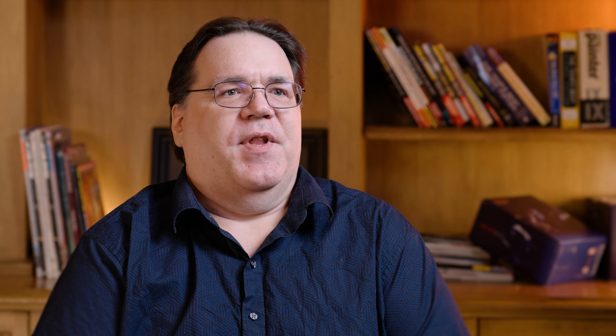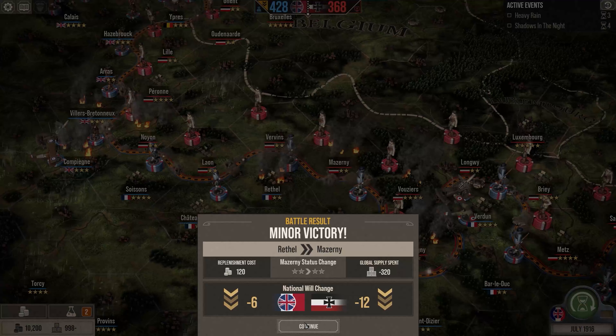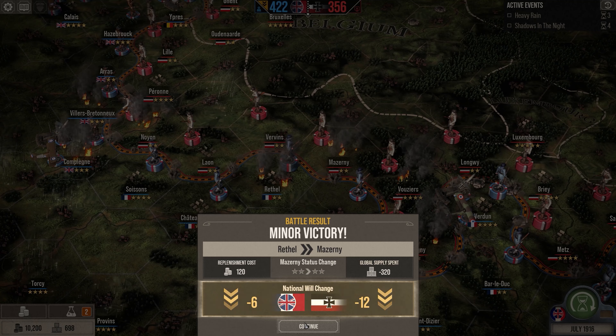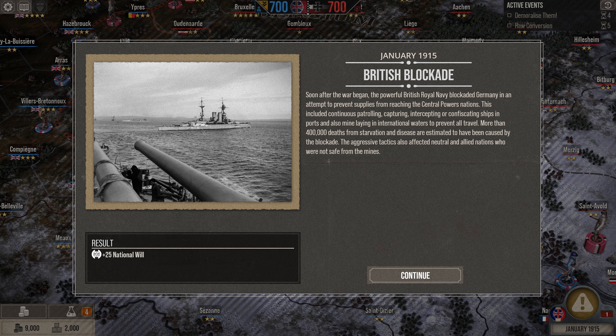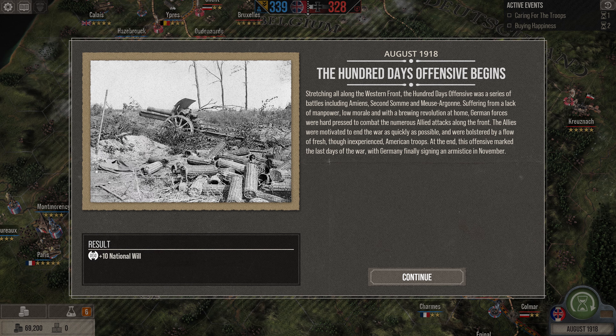The campaign in The Great War Western Front allows the player to make choices on how they might play out history if they were involved in it. Would you have attacked Verdun first? Would you have delayed and tried to go around the southern part? Or would you focus on the northern part? Would you try to be defensive or offensive? You can play as either the Allied Nations or the Central Powers, giving the player a unique way to play through history or redefine it.